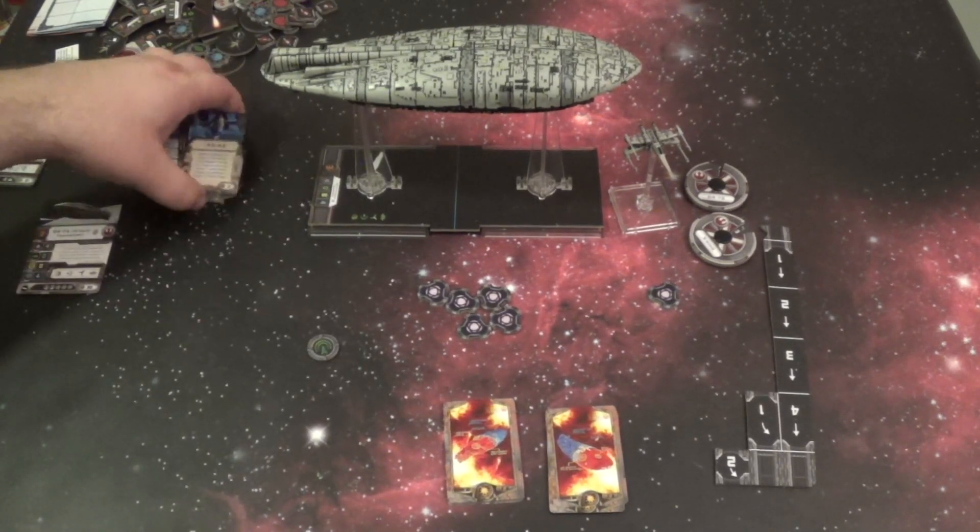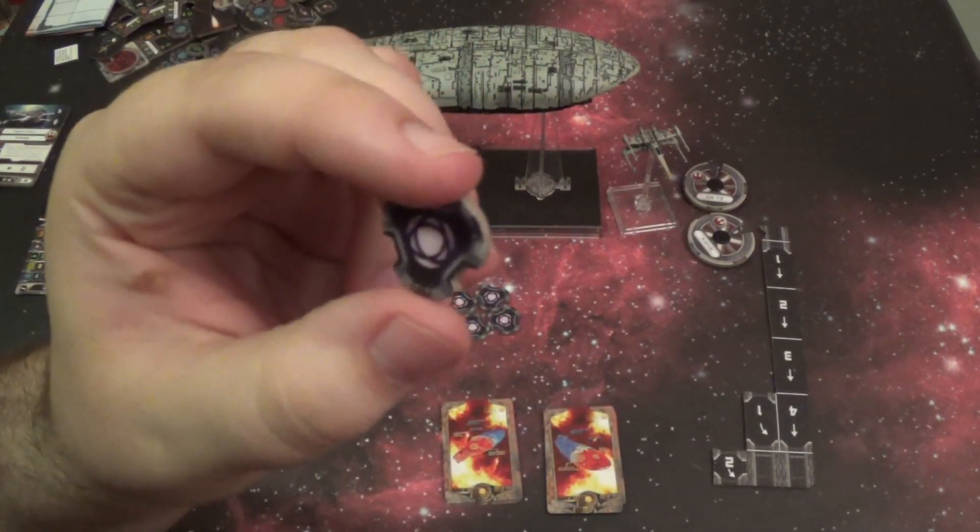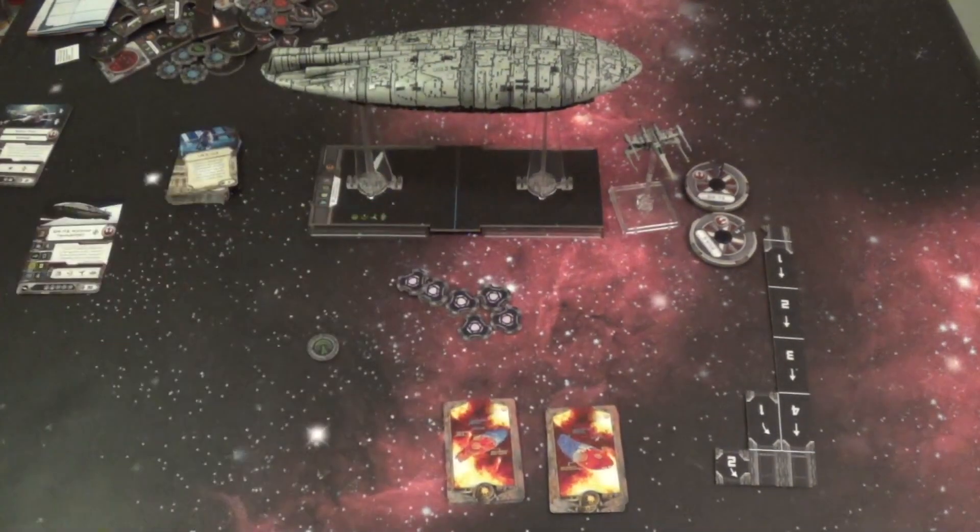So what is this new purple stuff — this Energy? Energy is these tokens here, these little purple three-sided tokens. Energy is kind of how these big ships do things in the game. Instead of the normal way of doing actions, they're going to be spending energy to do different things.